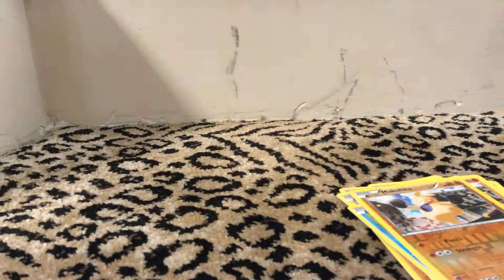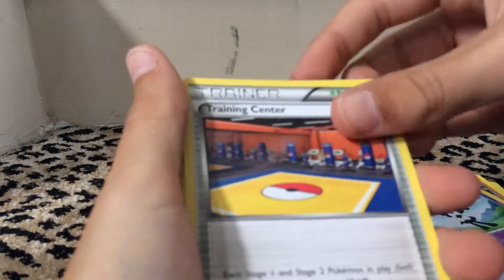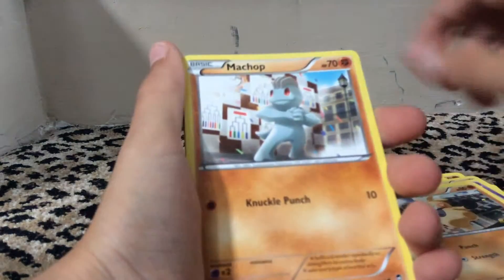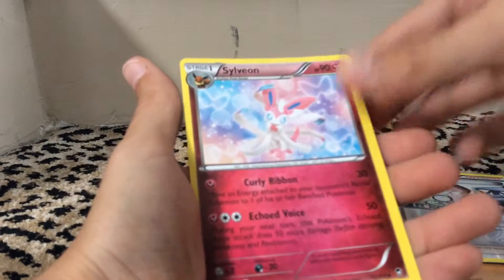Okay, so here's another code. We got a Gassara, a Training Center, Special Energy, Magma, Minfew, Scorpi, Nakuhita, Matchup, and a Fossil Researcher.